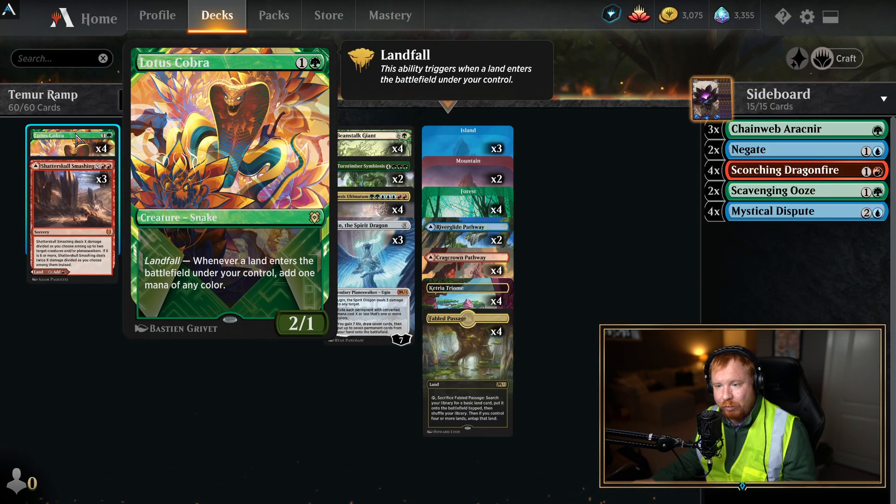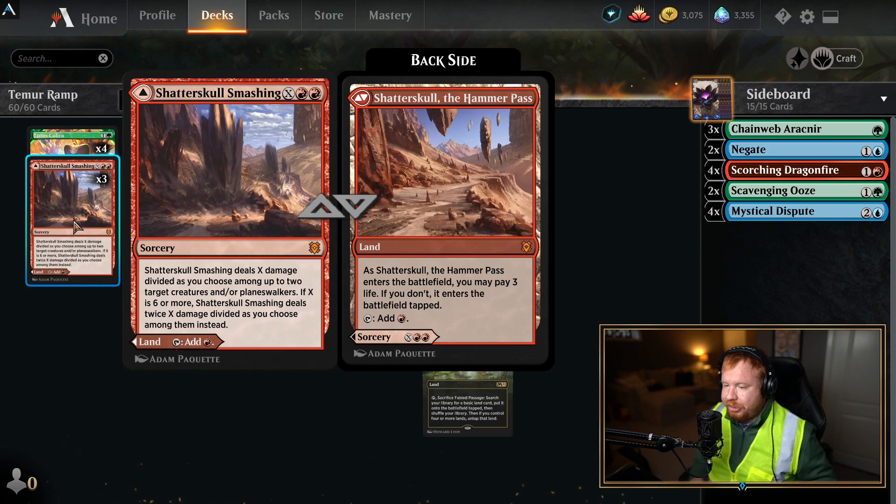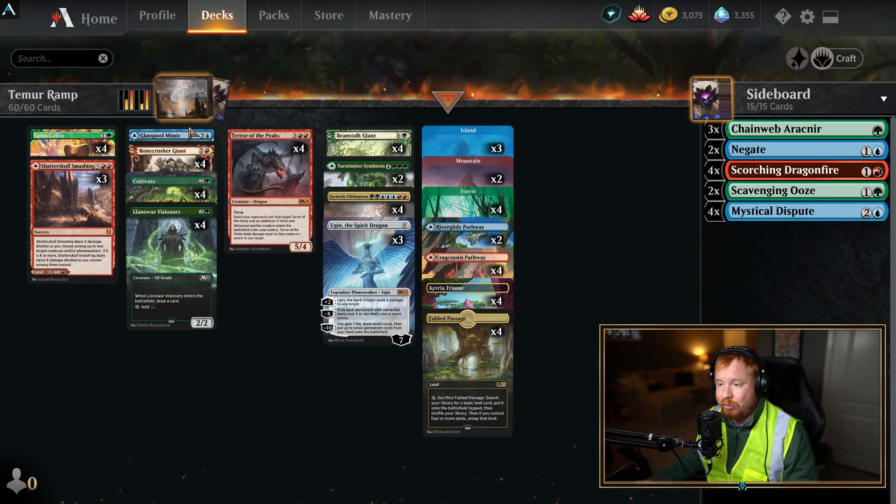We've got four Lotus Cobras for ramp, and three Shatterskull Smashings. Shatterskull Smashing is a really fantastic removal piece — it's helped me quite a bit, and the versatility is nice too. It costs X and two red: deals X damage divided as you choose among up to two target creatures and/or planeswalkers. If X is six or more, it deals twice X damage divided among them instead. X can be whatever — a nice versatile removal piece.